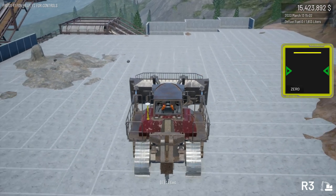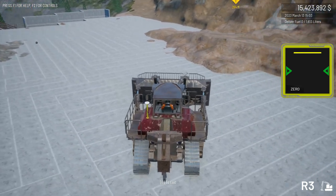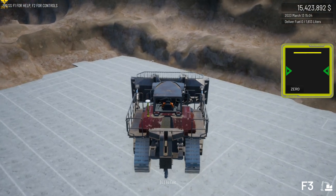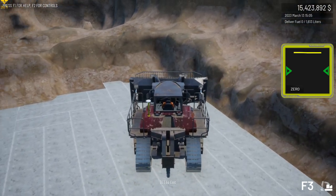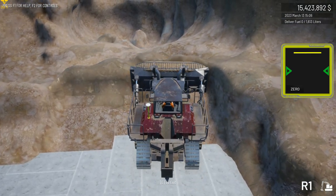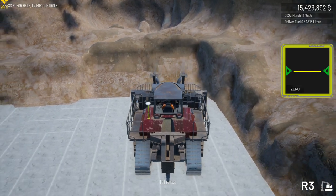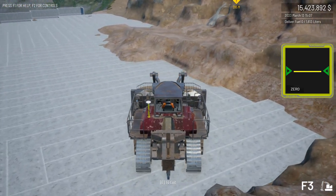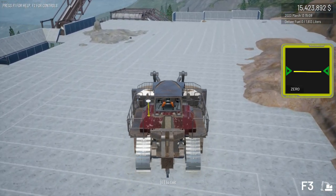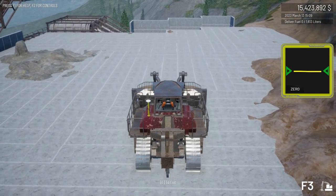Every rock that drops out is a set of physics calculations — it hits and decides which way it bounces. Every time I edit terrain I would assume there's a temporary terrain edit file that's getting too big for the game engine, because it doesn't matter whether I'm digging like this and dropping it onto the ground or loading hoppers or loading into conveyors — you will eventually hit this FPS crash.